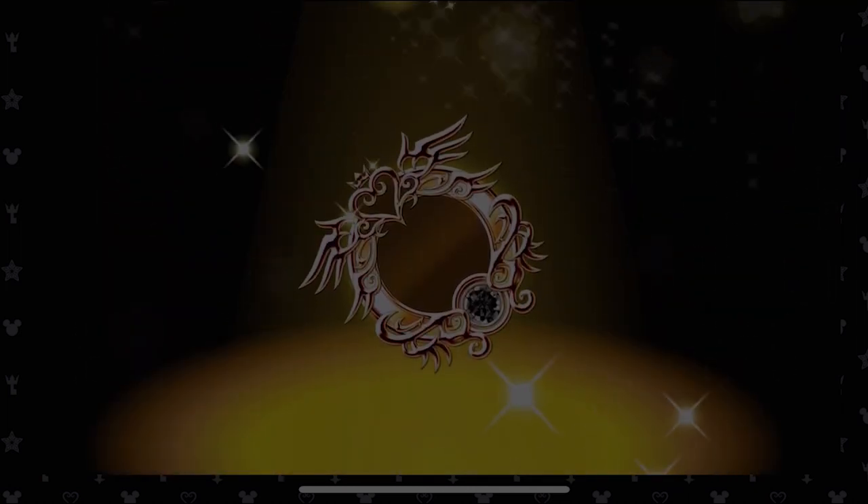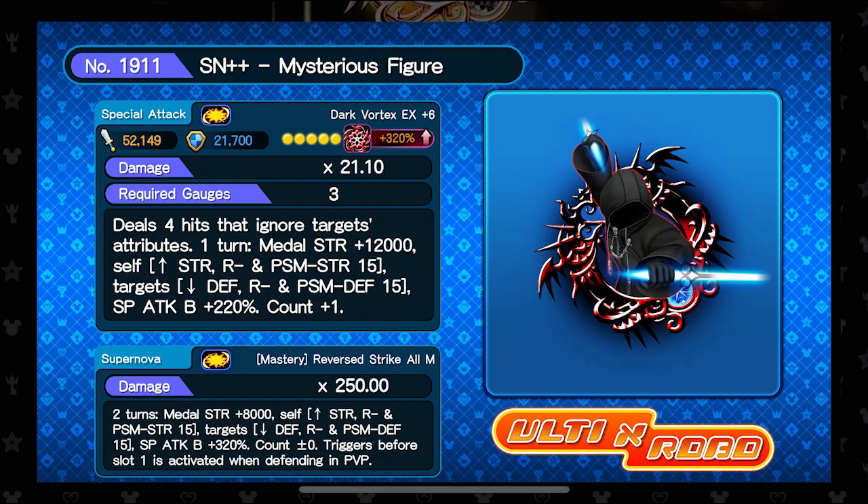Let's talk about the first new metal. It's going to be Supernova++ Mysterious Figure, so we're seeing this dude again. We haven't seen him in the metal since a long time ago. He does four hits that ignore targets' attributes. He does metal strength 12,000, and he also does metal strength of 8,000 for two turns. This metal is looking pretty nice.